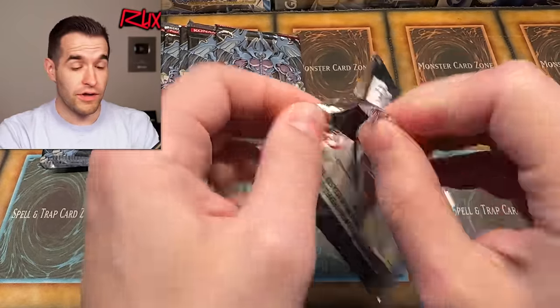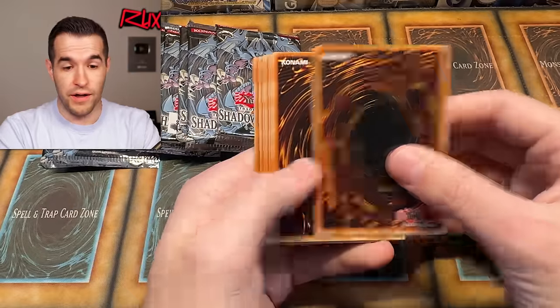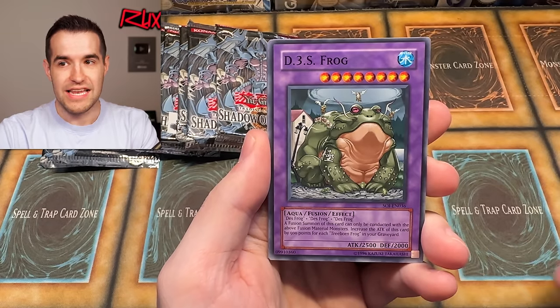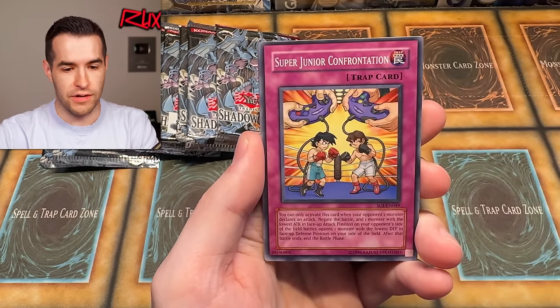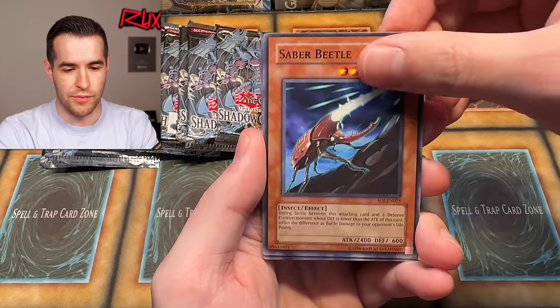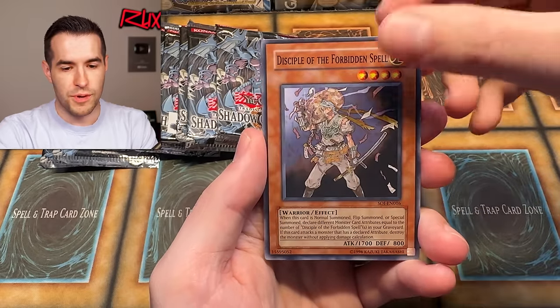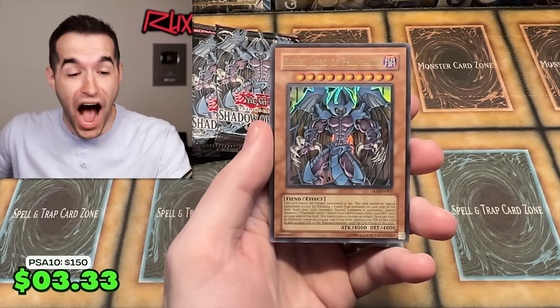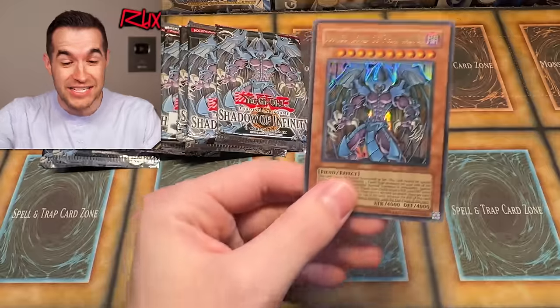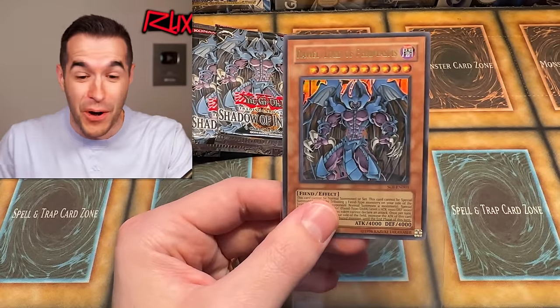Pack eight: Next to be Lost, Silent Insect, D.E.S. Frog, Photon Generator Unit, Super Junior Confrontation, Saber Beetle, Magnet Circle Level 2, Disciple of Forbidden Spell — and Raviel, Lord of Phantasm! There's no way we pulled the cover card! Two Sacred Beasts in one opening! I had never pulled them before in hundreds of packs and we have now pulled two in less than 10 packs!